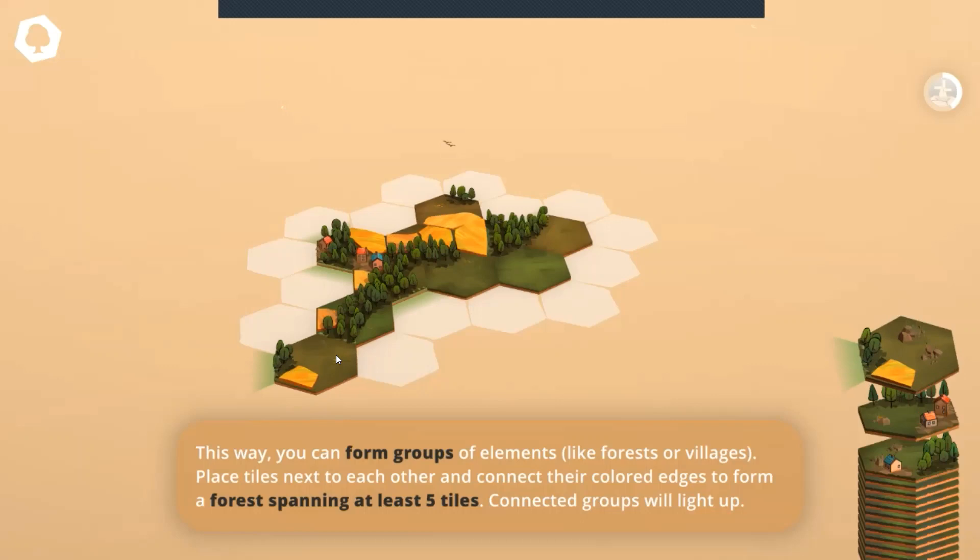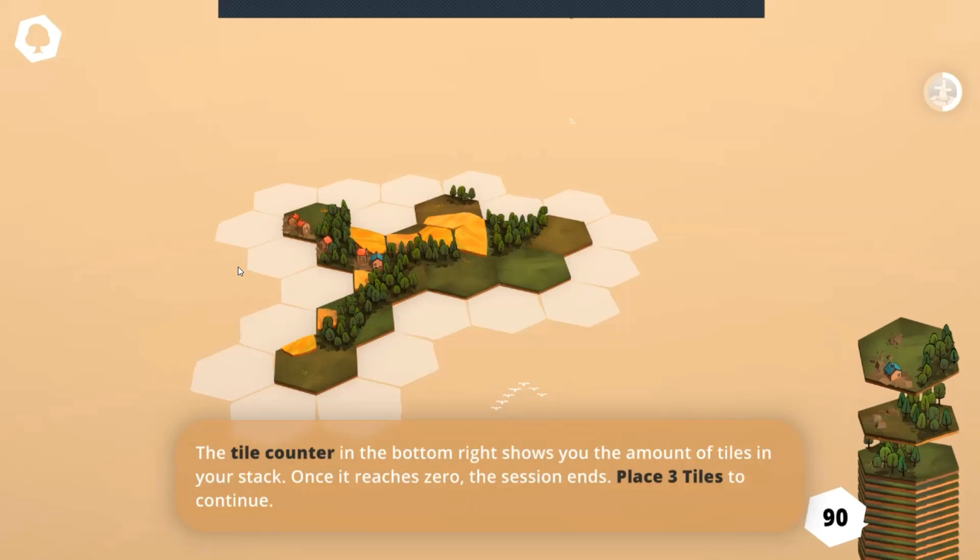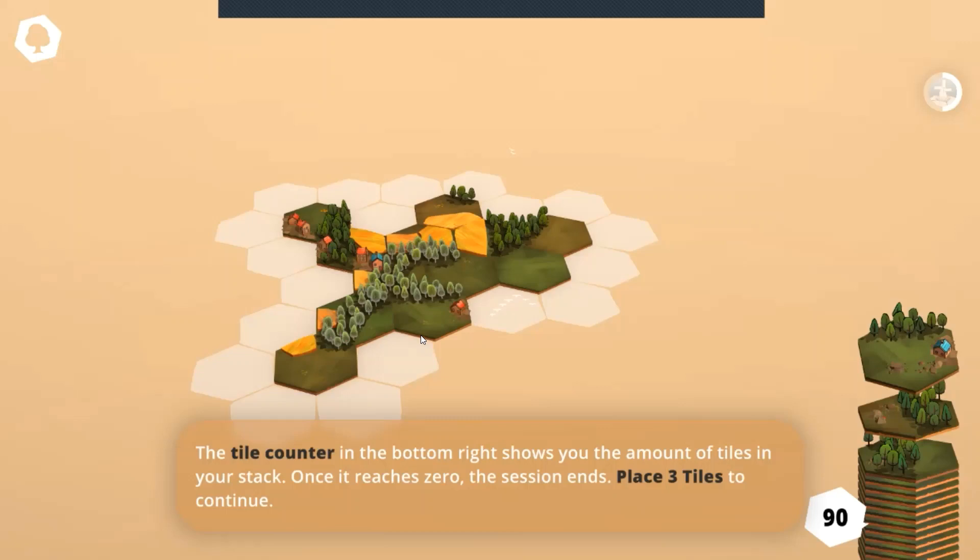Cap it over here. Then here we're trying to put all the tiles in the sequences and the goal is basically just to keep this going for as long as you can. And you get more tiles when you are able to complete various missions, but we haven't even gotten that far yet.